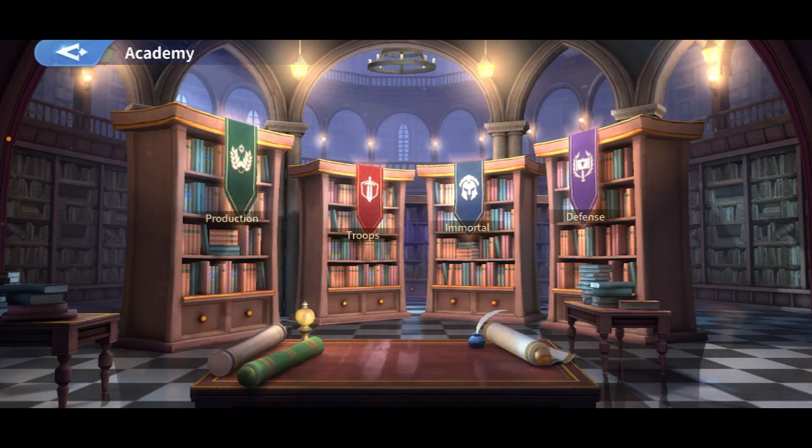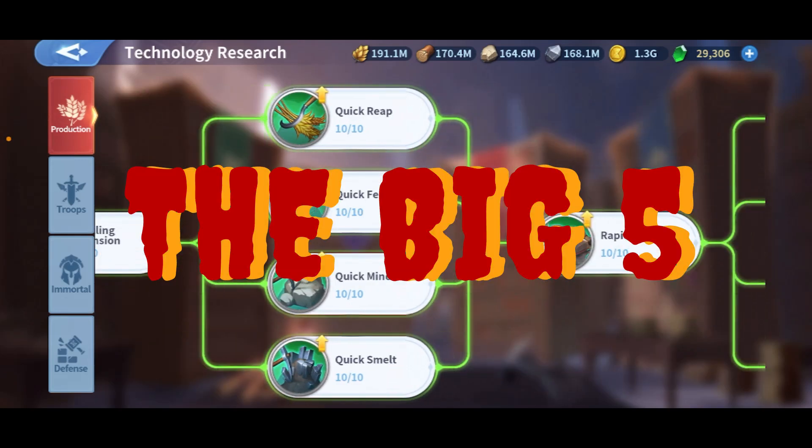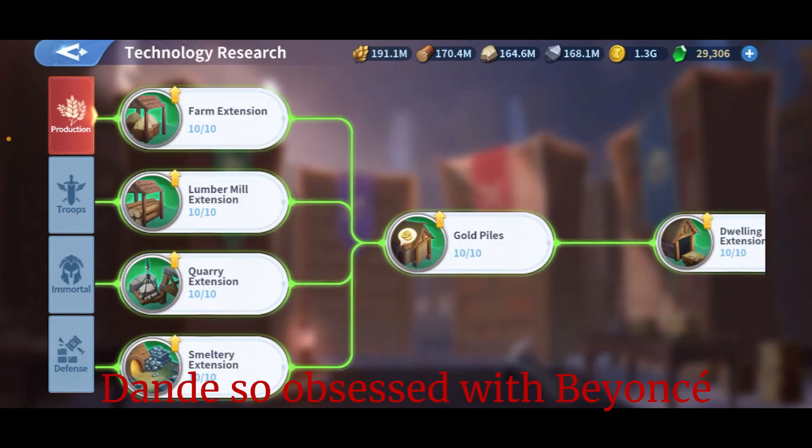So I want to show you the five technologies you really need from production. I'm gonna split this into one video — the first part I'll show you the five technologies, and at the end I'll show you the benefits. Then I'll give you what you're looking for, which is the second code. This is Dande, welcome to my video. Let's start — you can see I have everything maxed over here, I'm gonna scroll real fast and you'll see I have tens across the board.